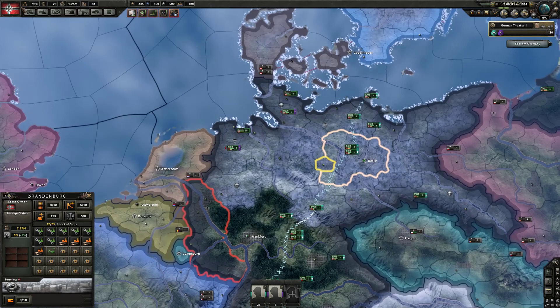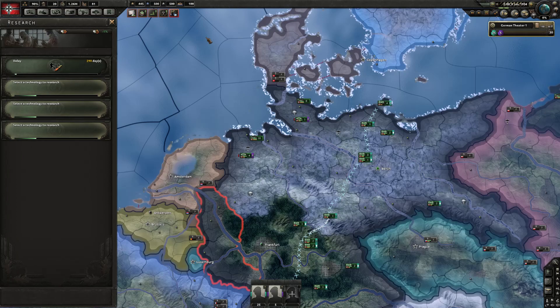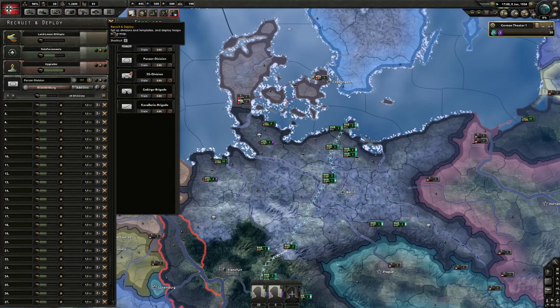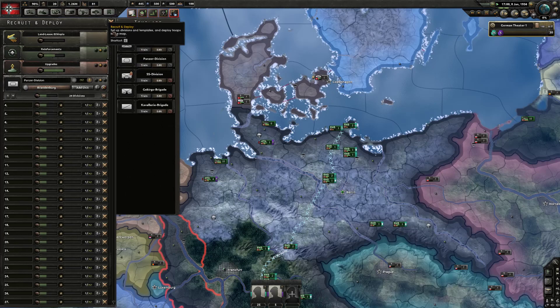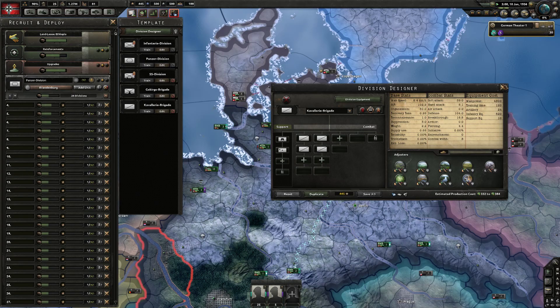KLS's template suggests researching the first Mass Assault doctrine to get the minimum training level minus 10% bonus, using a glitch. This allows your divisions to train out faster. He uses cavalry for this; I use Panzers — they both use roughly the same guns. Panzers require 250 infantry equipment per five, which is why I prefer them. KLS sends four volunteers to Spain, I send five — you can choose which approach you prefer.